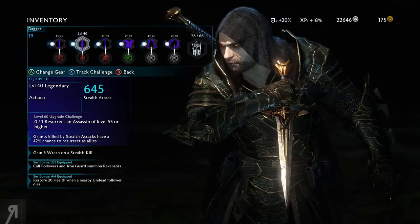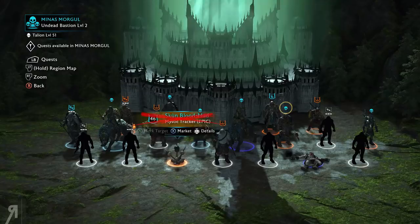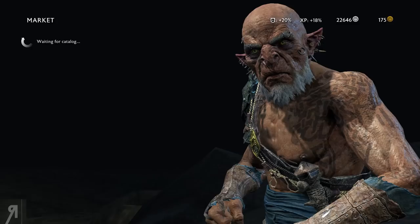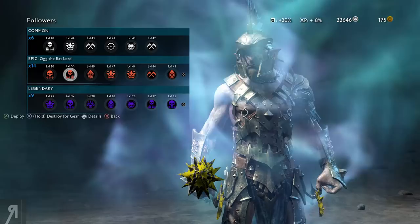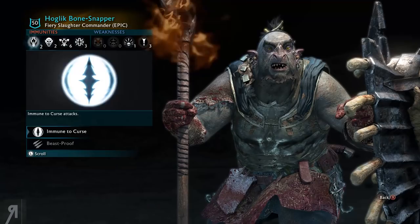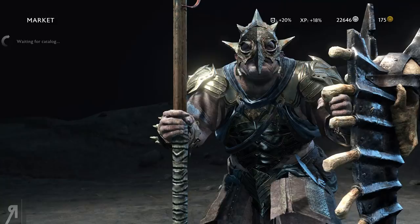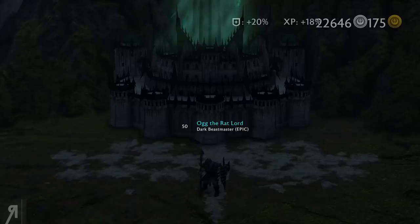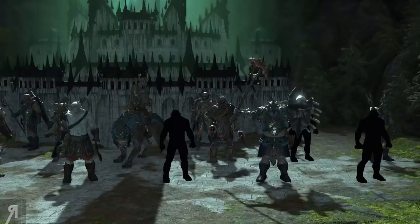We did get a dagger — a level 52 epic — but obviously I'm not going to be able to use that right now. Before we head on to Nurnan, I'm going to go into the market and maybe replace Skoon Blood Mad with someone that can actually kill Hurrah. I don't know whether I want to put a legendary in there. These guys are ones I've just recently acquired. Hoglick Bone Snapper doesn't have poison immunity, but wait — Hurrah doesn't use poison weapons anyway. He has an epic growl call which might be fun, so let's deploy this guy.